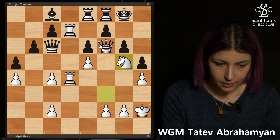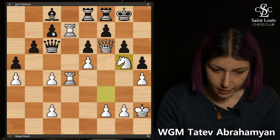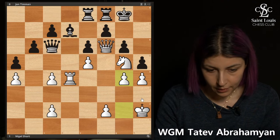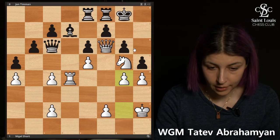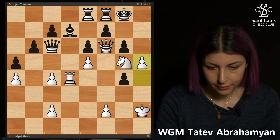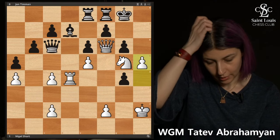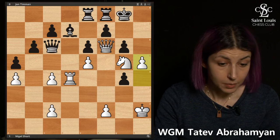If Black takes with Bxd7, which is more logical than g4, again the same idea: take and Qh6, and if takes then h5 — same idea, and the position is just completely lost.